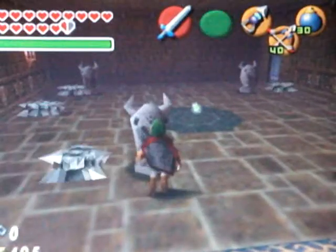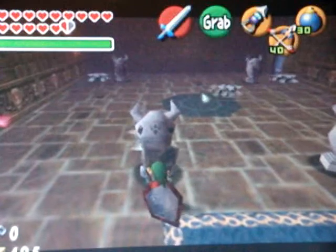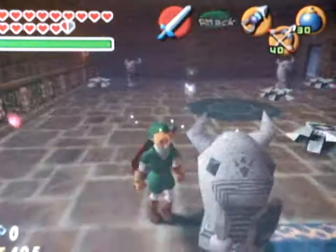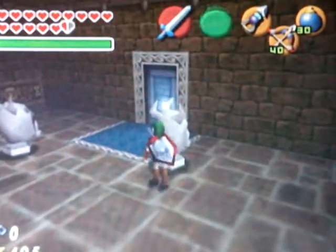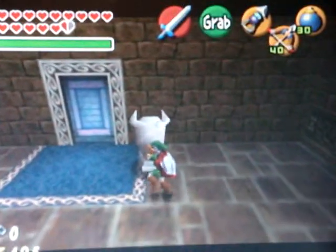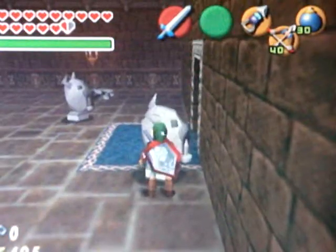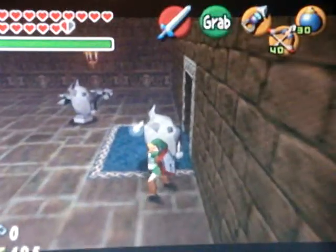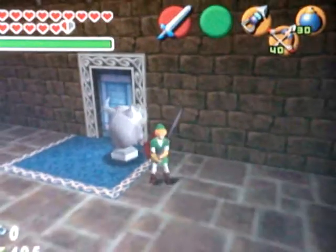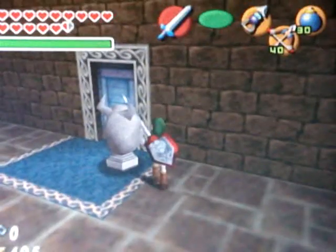Let's pull it this way to keep the safety. This is in the first room, so you don't have to worry about anything. Now what you want to try and do is line it up with the border of the door. It might work better with the Master Sword.